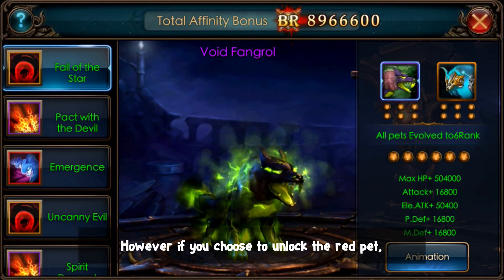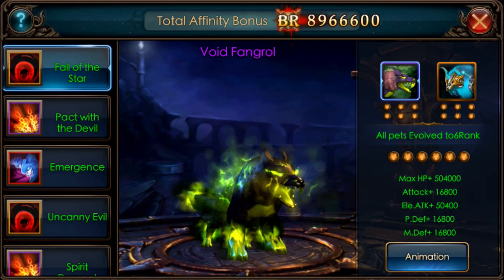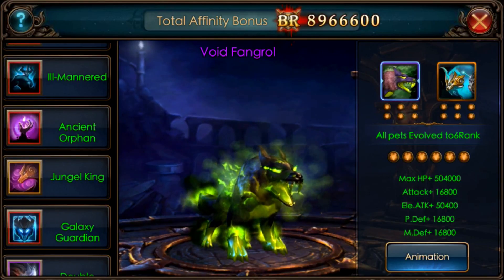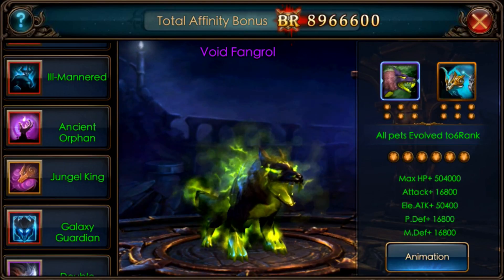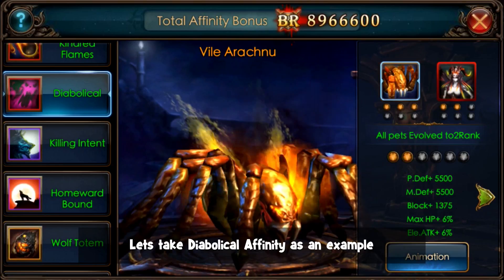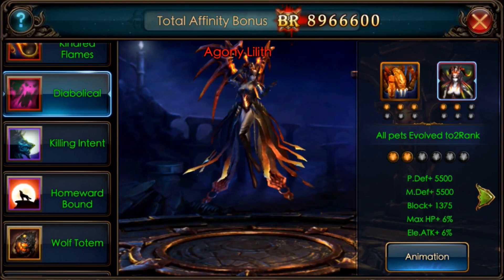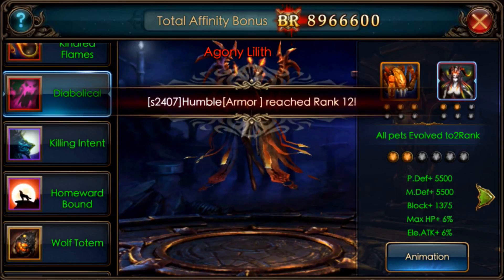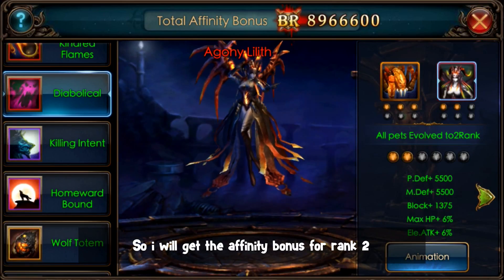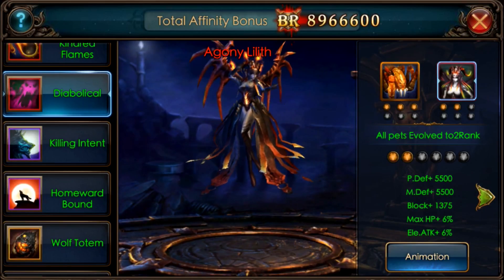However, if you choose to unlock the red pad first, you may find that you do not gain any VR. This is because of the pad affinity. You need to unlock 2 pads given in the affinity to give you the VR boost. Take double liquor affinity as an example. My average nu is rank 3 and my lily is rank 2. Since I have unlocked these two, but my lowest rank is rank 2, I will get the VR bonus for rank 2 only.